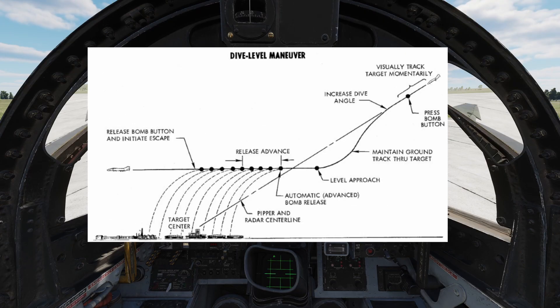In DL mode, or dive lay down, the pilot will do much the same — placing the pipper over the target and waiting for the Wizzo to acquire a lock — however the pilot will then fly straight and level until the weapon is released.